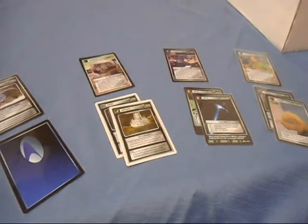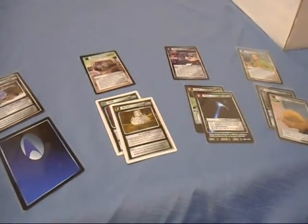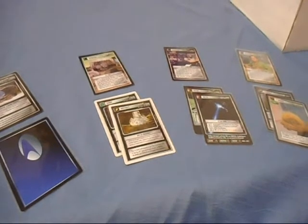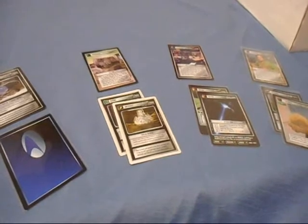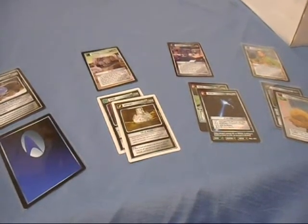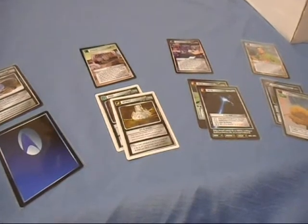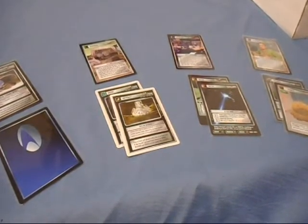Side decks have always been a huge part of the Star Trek CCG, going all the way back to the Q-Continuum expansion, which gave us two different side decks to choose from. As we got further into more expansions, different side decks popped up letting us do different things with different cards, occasionally bringing out a new class of card to be used with the side deck.